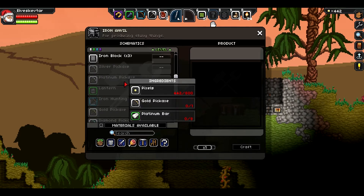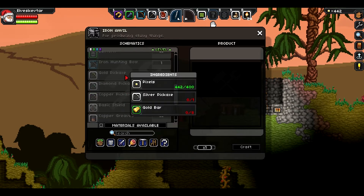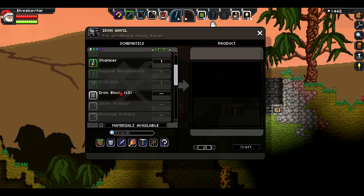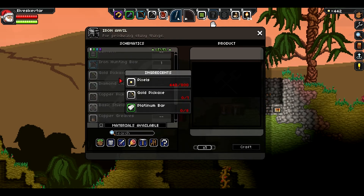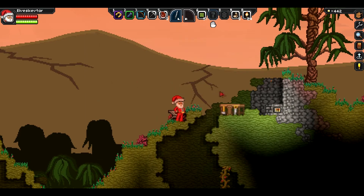Ooh, platinum. I have some platinum ore from that one chest. Next thing we might want is silver. Is there an iron? Maybe not.